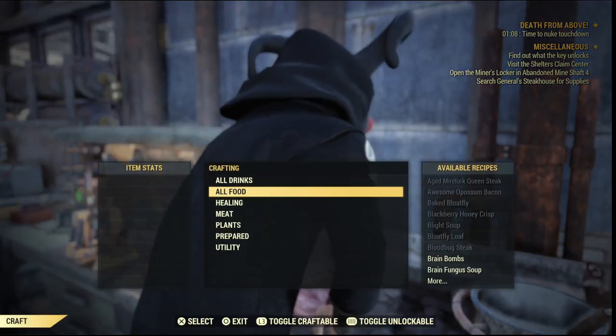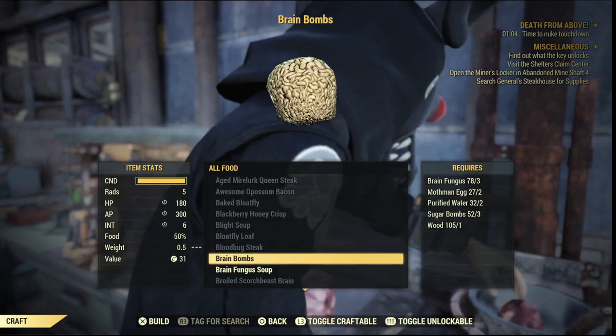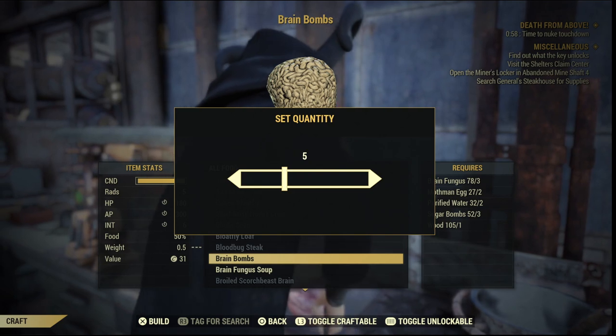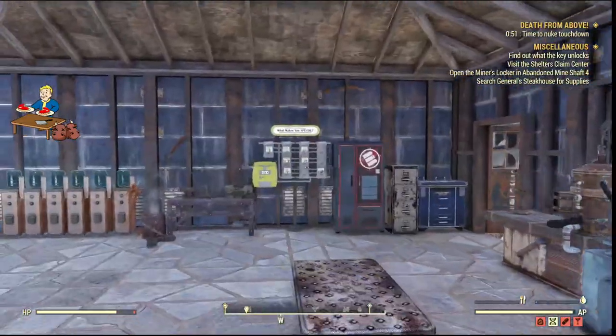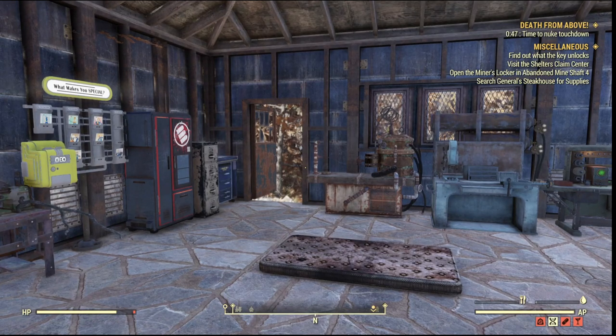On to crafting — just make sure you have the Super Duper perk active and you can craft your brain bombs. With Good With Salt they're going to spoil 90% slower. As you can see, Super Duper activated there, so some of my brain bombs got duplicated.